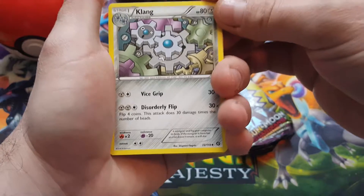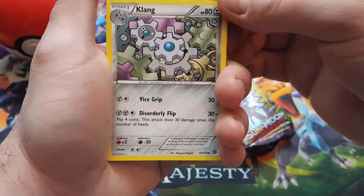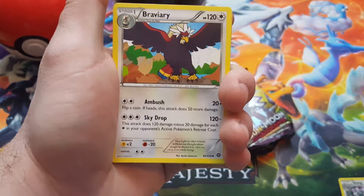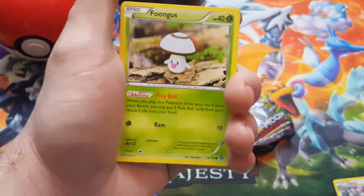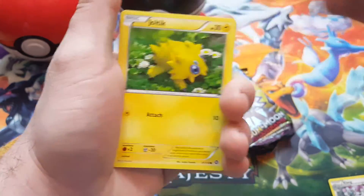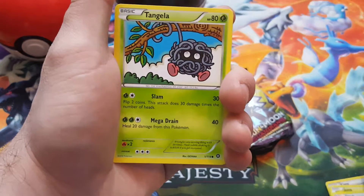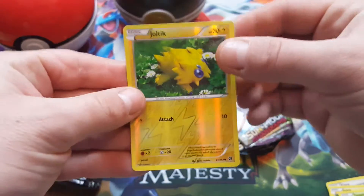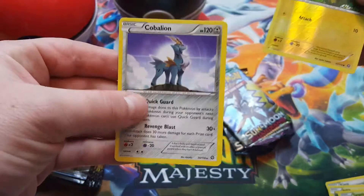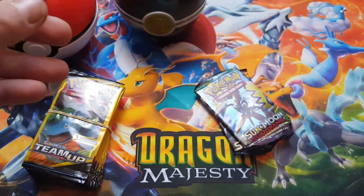This is a cool Klang. We got an Armor Fossil, Shelmet, Foongus, Pawniard, Joltik, Klink, another Burnt Tangela. Our reverse is another Joltik, and our rare is a Cobalion — a regular rare card. I didn't have much knowledge on that set but I only restarted on Sun and Moon.